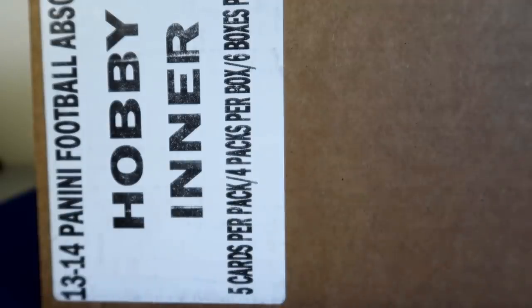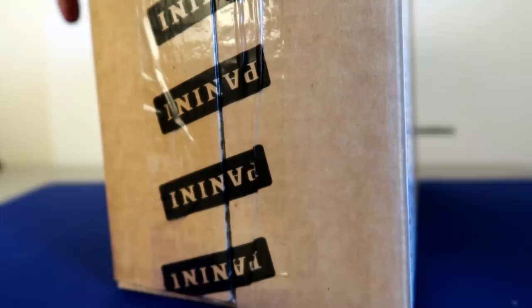Hello everybody, Smilsi back again. I'm back with a little case break today. I got one inner case of 2013 Panini Football Absolute. As you can see it says 13/14 — I thought that was kind of interesting. This is a six-box case. Each box comes with two autographs, two mem cards, two parallels, two rookie cards. So we get about 12 each on those. I picked this up at Still City Collectibles for $219, right around $35 per box. Let's crack this case open.